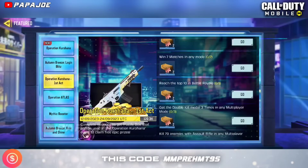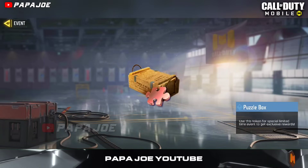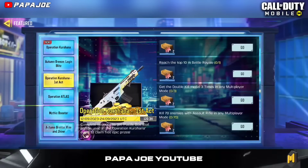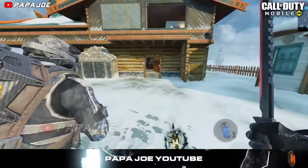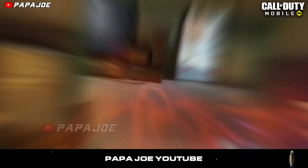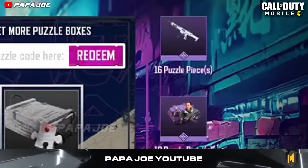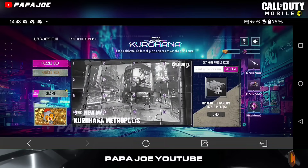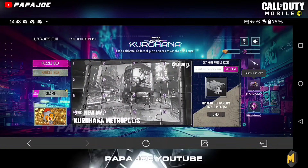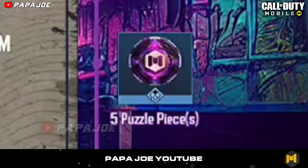You will get the required puzzle boxes from a separate in-game event called Operation Kurohana First Act, in which you complete the specified tasks. You can also get the puzzle pieces required for the Kurohana puzzle by entering puzzle codes or completing daily sharing. As you collect the puzzle pieces, you can unlock the milestone rewards shown at the same time. When you complete 10 to 16 puzzle pieces, you will receive milestone rewards such as an epic Kilo 141 weapon skin or a spin token.